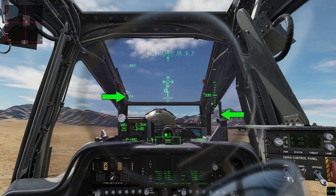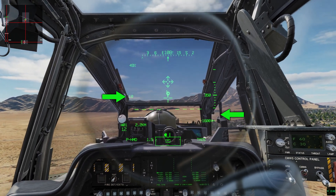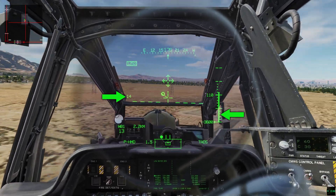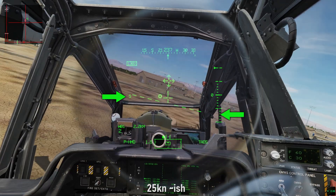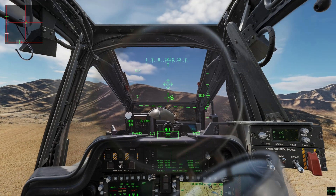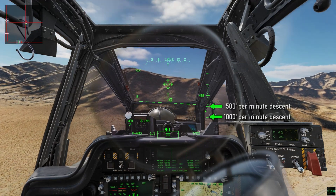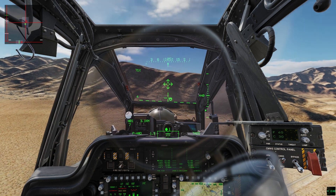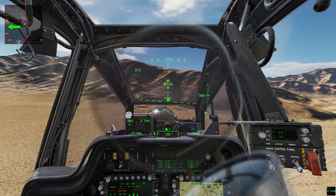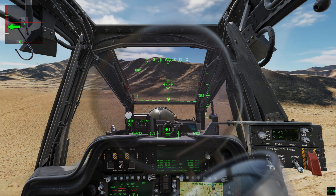The generally accepted parameters are: you need to be below effective translational lift — so hovering or below 25 knots — and you need to have a sink rate greater than 500 feet per minute. That's also why guides say when going in for a landing, keep it to up to 500 feet per minute descent rate. The third condition is you need to have some power applied — 20% or greater collective — meaning you're not in an autorotative windmill state.